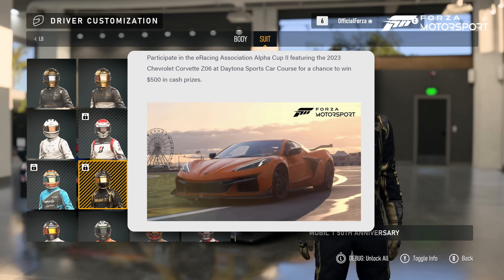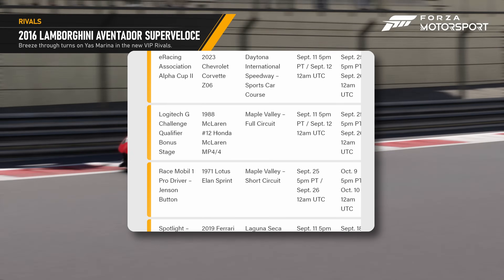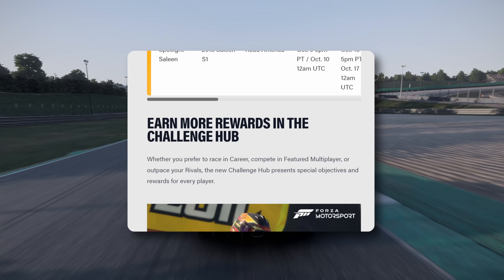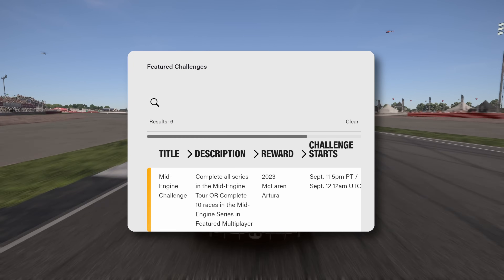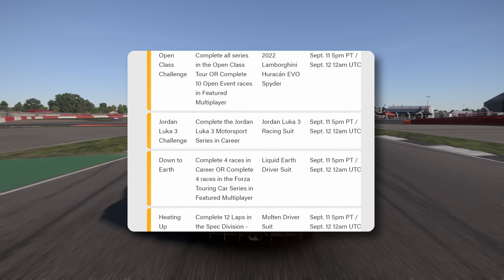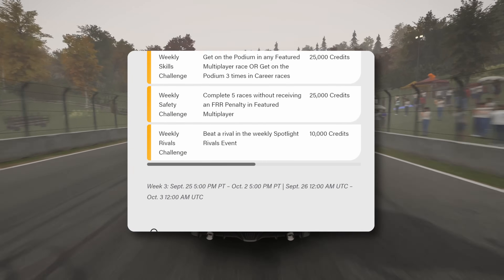There's also the E-Racing Association Alpha 2 Cup with $500 in cash prizes. The rivals calendar includes VIP Super Loci at Daytona, the G Challenge at Maple Valley in the MP4/4, and Mobil 1 at Maple Valley. The Challenge Hub means whether you race in career, featured multiplayer, or rivals, you'll get rewards — similar to FIFA's SBC system where you can complete series or do ten races.